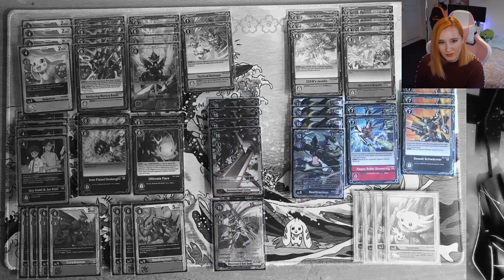Finally we have the BL Star package — BL Star Mon, Happy Bullet Showering, and Gilch Warmer. Happy Bullet Showering activates in security, which is really cool. BL Star Mon reduces your digivolution costs by one for every seven costs in your graveyard. You can also digivolve your Zwarth Defeat on top of BL Star to get rid of Tamers.